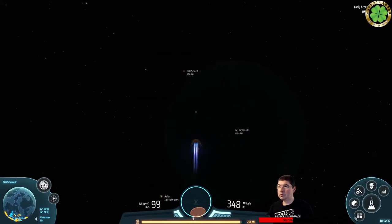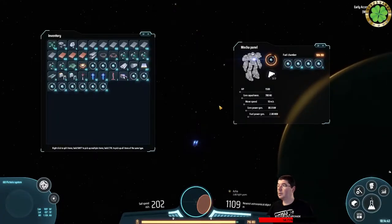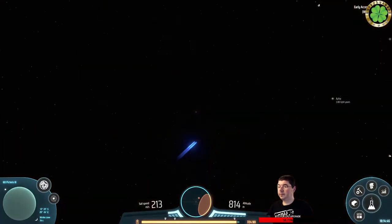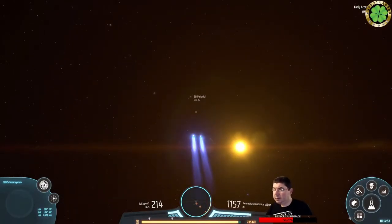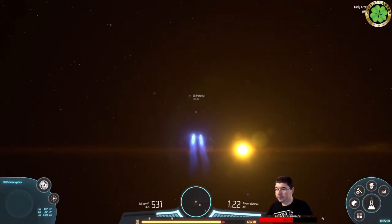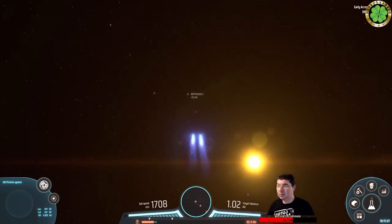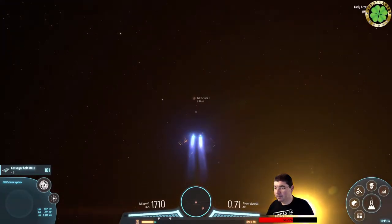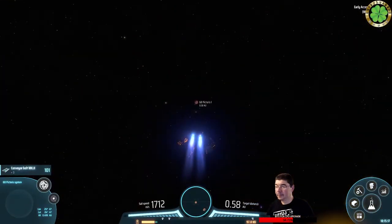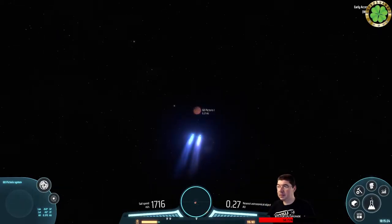Pictorius One - let's start speeding up. Now the thing about how this works: you use up energy to speed up the sail speed, you can see how fast we're approaching. But every minor adjustment you want to do - up, down, left, right - it costs you additional power. So you first have to set the course, then go for it. We're gonna run out of power.